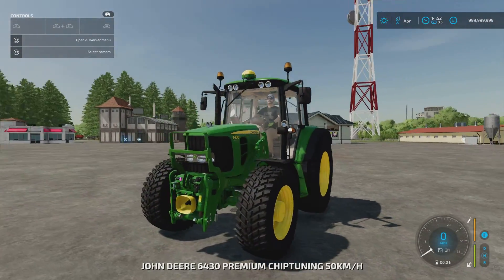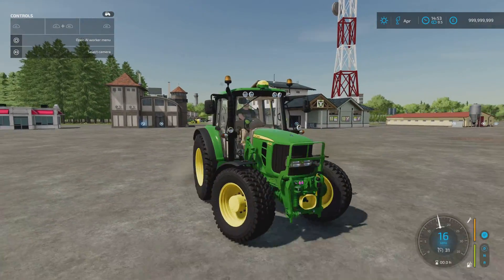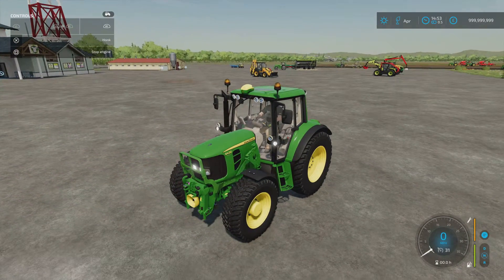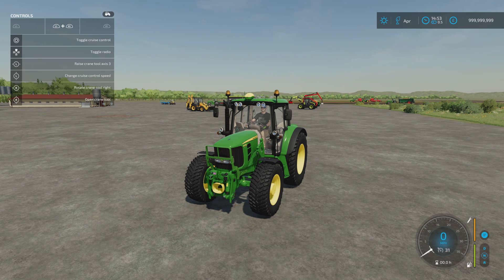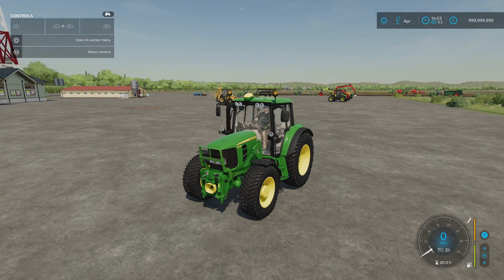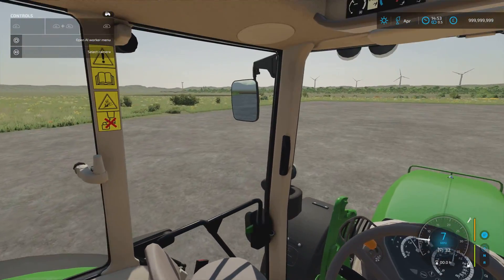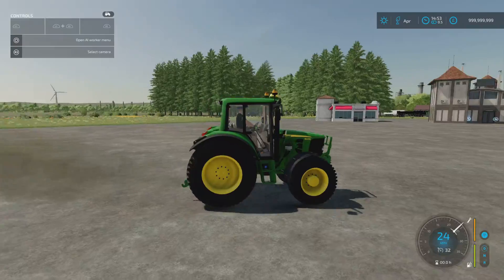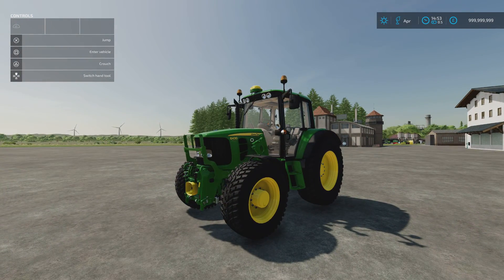Jumping in and starting it up — nice little tractor. If you've gone for the extra lights, there are some down in the middle of the cab and some extra ones around the back. L1, R1, and right stick controls the doors; right stick up and down does the other door. Nicely detailed interior. That's the John Deere 6030 Premium Series by DB Modding.